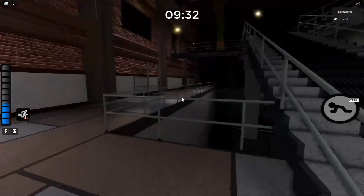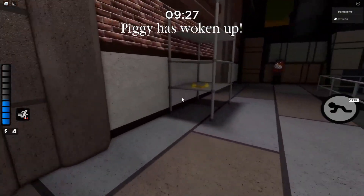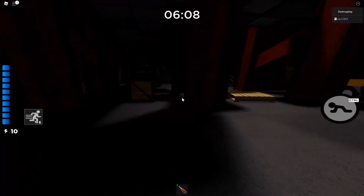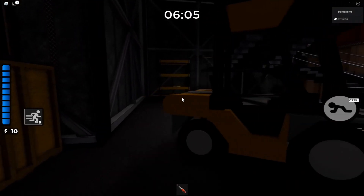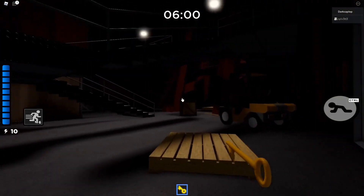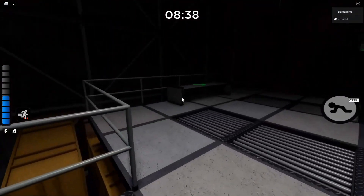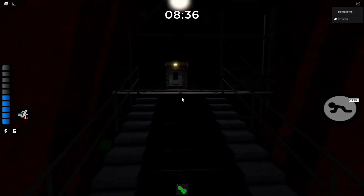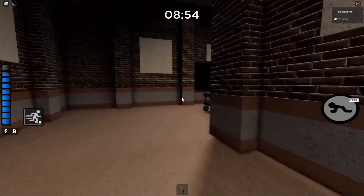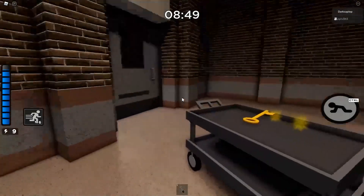Now we're heading on to the yellow key. The yellow key also has 4 spawns: the first one being outside downstairs on the right shelf. The second yellow key spawn is in the blue room — it is downstairs near the purple safe on the shelf. The third spawn is also in the blue room, on the bench to the right side, close to the green door. The fourth and last spawn is on the top floor above the spawn floor — it will be on this trolley.